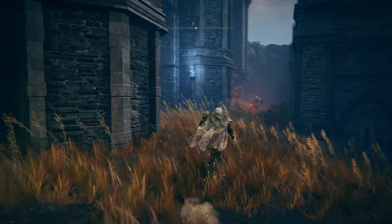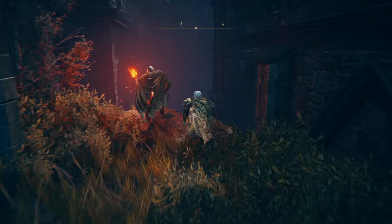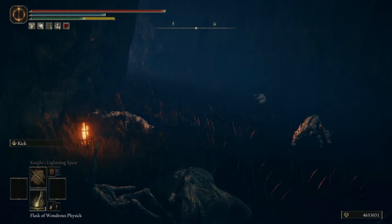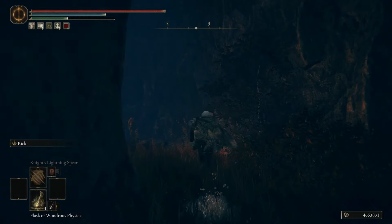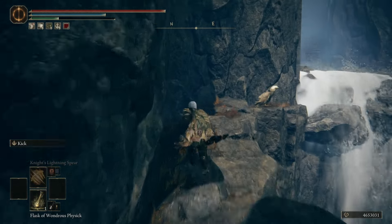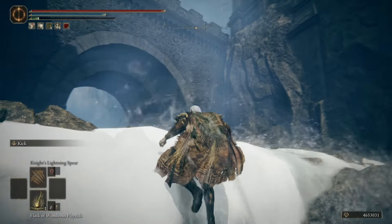From Castle Ensys Checkpoint, we're going to head south. This gate's going to be closed initially, so you're going to need to go down here. Run through this cave and take a left here.